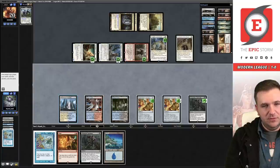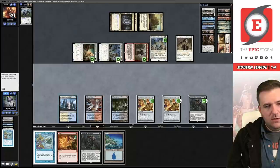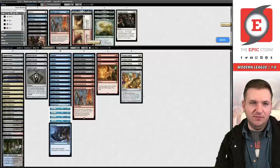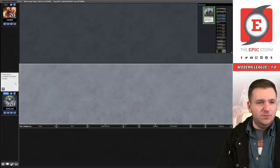I can tap Hallowed Fountain, search up Lotus Field, float two mana, activate Wish Claw, Twiddle up to four mana — four mana wins, right? Wait — never mind, I can't use the same Wish Claw to do both things. I'm supposed to play — the game is dead. We needed a Twiddle or something, or even a Breach would have done it. The Alirios gets game. Lots of opening hand Brazen Borrowers so far.